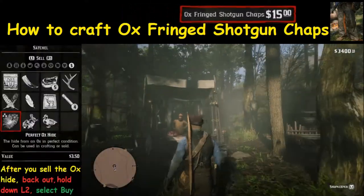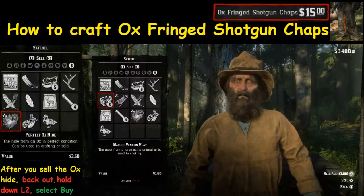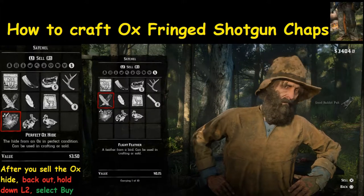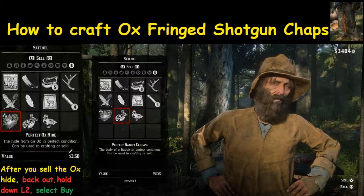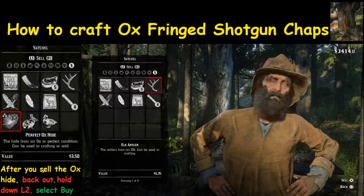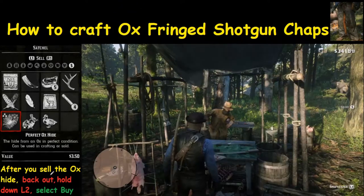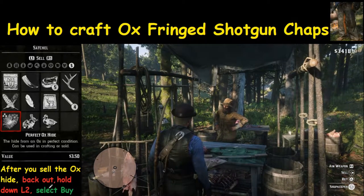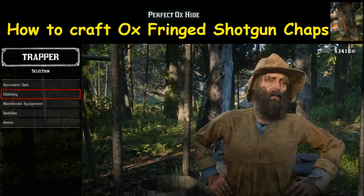Assuming we've got this pelt back safely, all we need to do is sell it. We'll go to the trapper and select sell, then find the item called perfect ox hide and sell it to him. We'll get a little bit of money. After you sell the ox hide, back out using the circle button, then hold down L2 and select buy. Once you do that, this screen will come up.